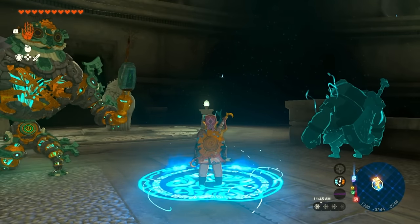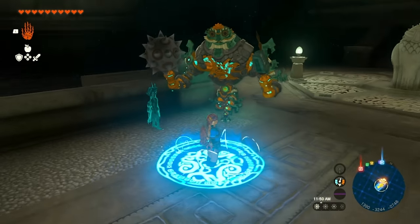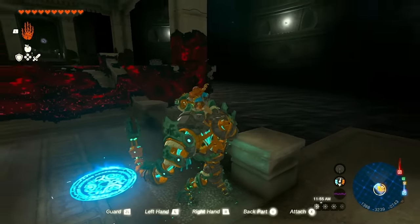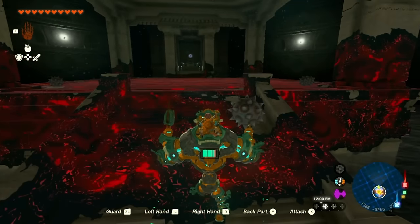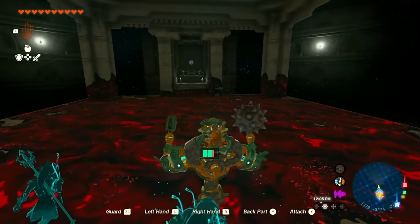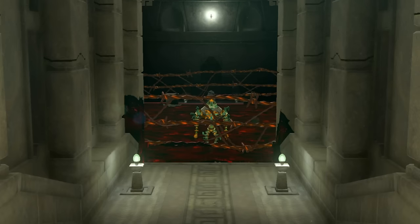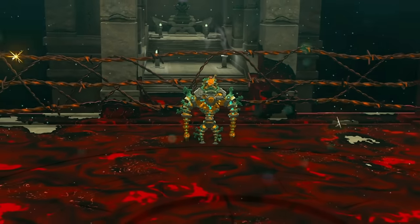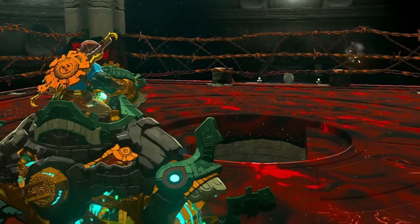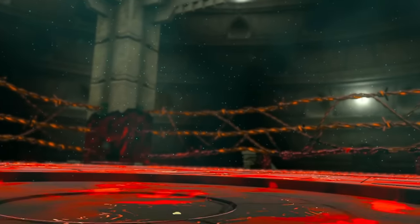The platform is then going to go down and you're going to see the object needed to summon Mineru anytime you want on this construct. Make sure you're all prepared and healed up with whatever food you need. Drop a travel medallion here so you can go to a light bloom to get your hearts back. Drop a save here, hop on Mineru, and walk towards the area — it looks like a little arena. A bunch of cages will show up around you and the boss will arise from the floor.